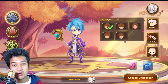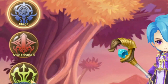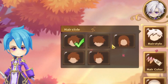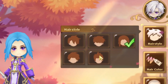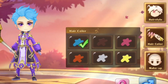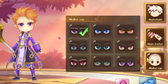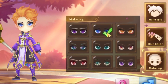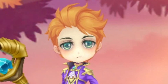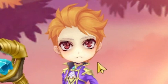First of all, we are on the character selection screen. Is it gonna be the mage, the swordsman, or the archer? For me, it's gonna be the mage. So right over here there are various hairstyles you can pick from. Wow, this looks pretty good. Hair color — you can go with other colors as well. And next is the makeup. Yes, you can actually change how their eyes look — anime eyes or more realistic eyes.